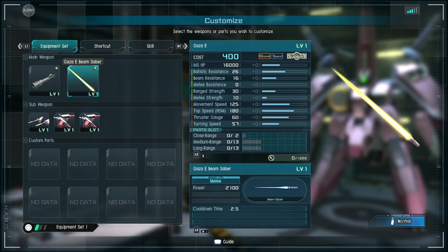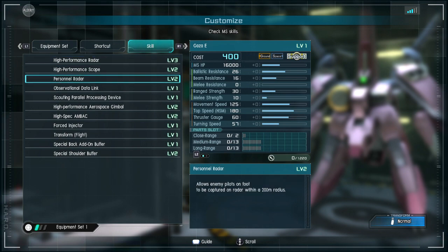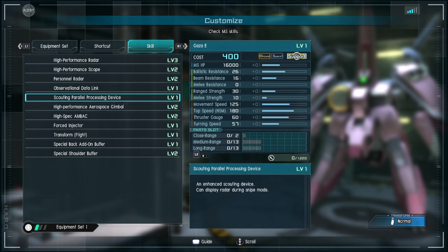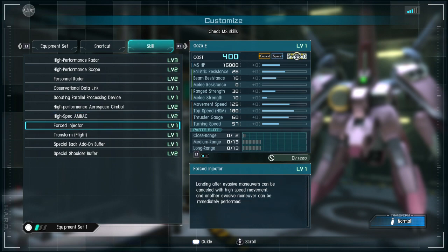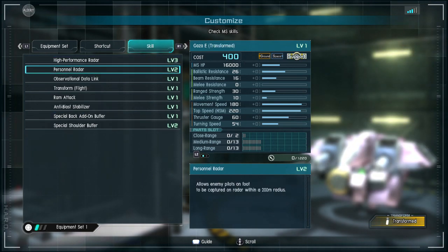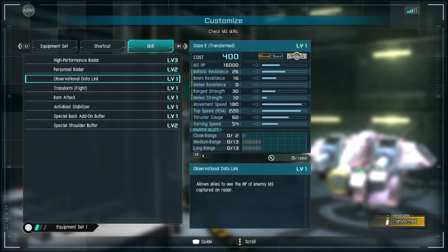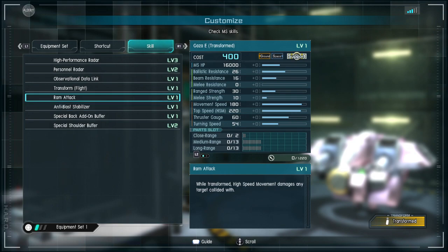The thrust gauge is 60. For skills, we have high performance radar, scope, personal radar scout, parallel device — I'm seeing that more in a lot of new support suits — force injector, flight transform, buffer, personal observation, data link, and ram attack.